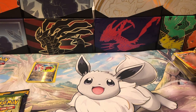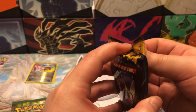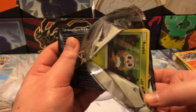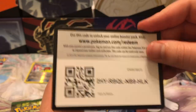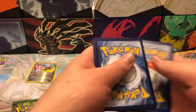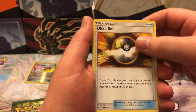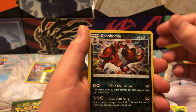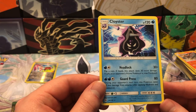On to the next pack — we are going to open Sun and Moon Base. This pack and the next X and Y pack are what I want to hit from. We got: Energy, Corsola, Ultra Ball, Pelopar, Growlithe, Torquil, Jubat, Grubbin, Growlithe, Crocodile, and Cloyster. That is unfortunate.